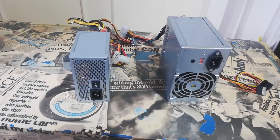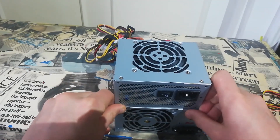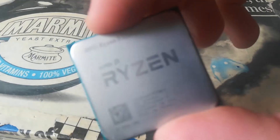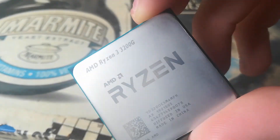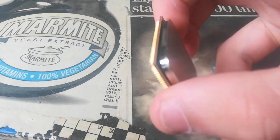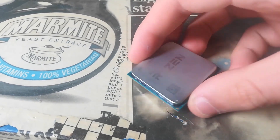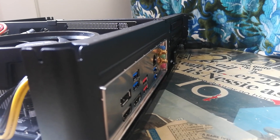I found this FSP power supply for only £10. It's a 300W 80 Plus unit and it's been very reliable. Finally, we have the CPU — this is a Ryzen 3 3200G APU and it was a pretty good price at only £60. There is a bit of a problem with these now as AMD seems to have stopped making them; they seem to cost £100 for just the APU, which is far too much in my opinion. But thankfully I got it for far less.